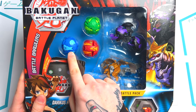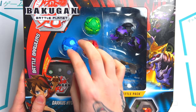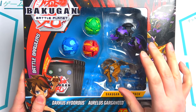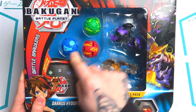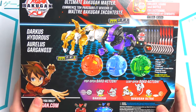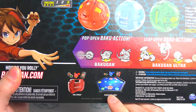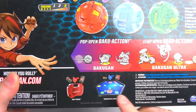As you guys can see we have an Aquas, Pyrus, and Ventus here and we have no clue what they are. In the last episode we opened up the Pyrus Maxator and it had epic stuff in there. I can't wait to see what these are. Here's what the back looks like — and there's the battle arena, I'll open it after the next one.